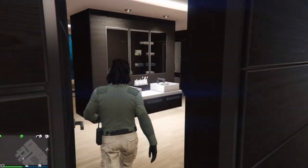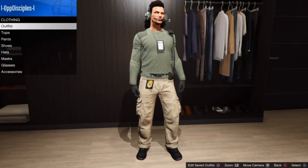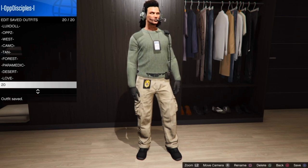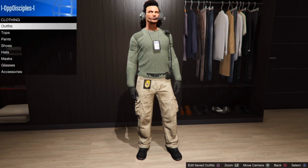Head over to any clothing store or your apartment. The next step is to save your outfit first in any open slot — don't overwrite your Rock Star or Deluxe outfits for no reason. Make sure you save your outfit.